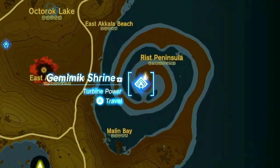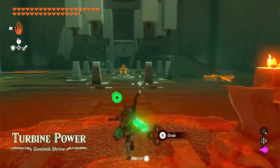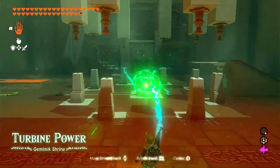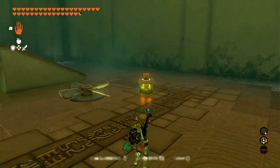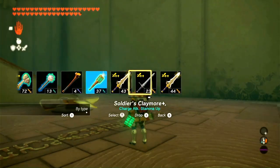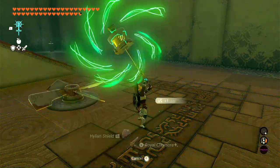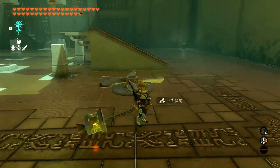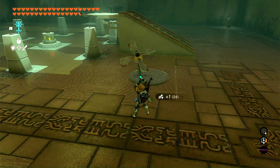The first step, we need to head over to the Gemimic Shrine. This is where we're going to obtain the propeller and the motor. If you remember this shrine, you do need to have electricity to operate this propeller. To obtain both of these, we will need to fuse them one to each weapon, and they have to be a separate weapon.